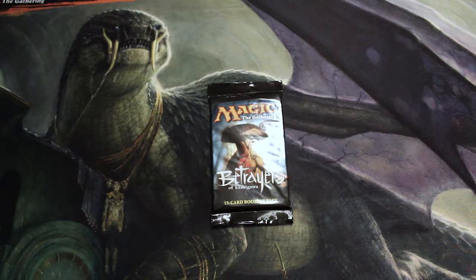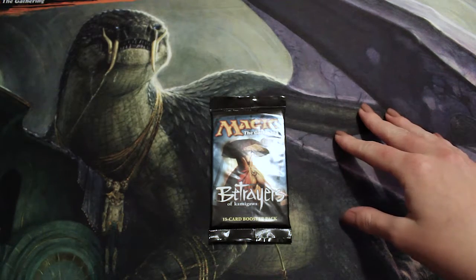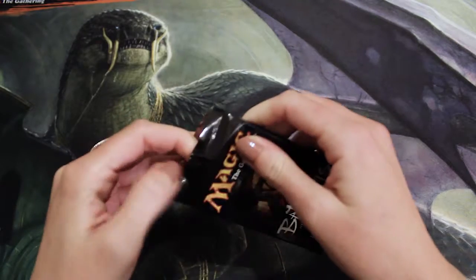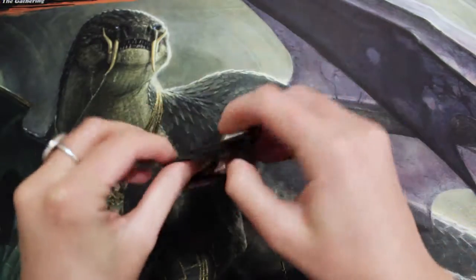Welcome to the Friday episode of the Crack a Pack series. We have a Betrayers of Kamigawa pack ready for you today. We've already opened one of these on the series — I believe we got 'That Which Was Taken' as our rare, which was decent. But obviously we're hoping for something like Goryo's Vengeance or Umezawa's Jitte — something really, really good — so we'll see what we get with this one.